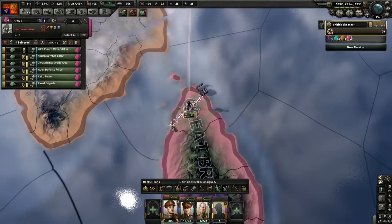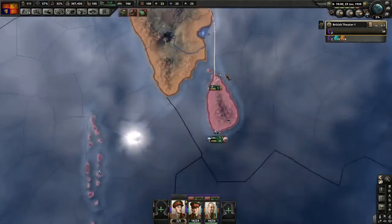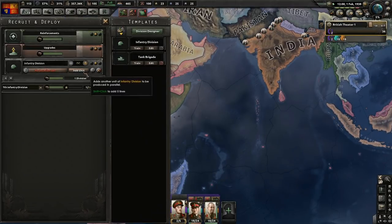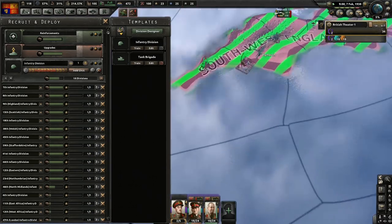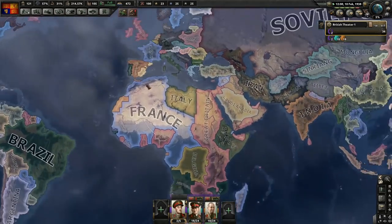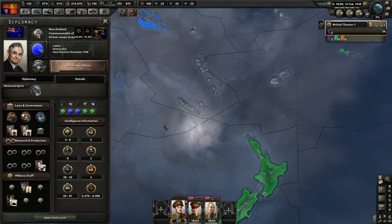I think we need additional divisions over in India because it could be a hefty war here. We'll also go ahead and start producing 18 divisions to go and take care of Africa, South Africa. We'll get them in Plymouth and move them out. As for Australia and New Zealand, they're going to be a bit of a pain, a bit of a nuisance.